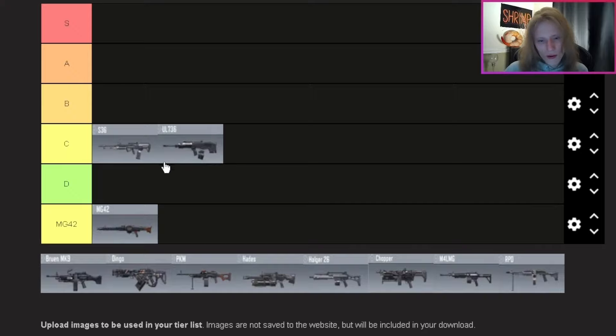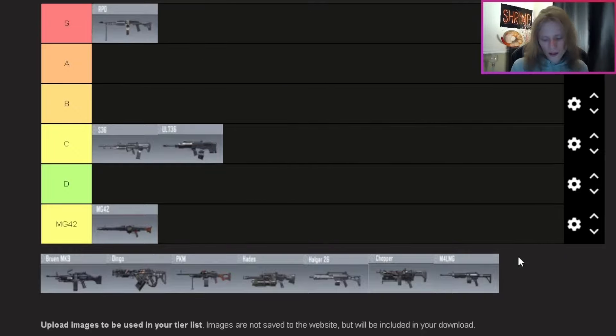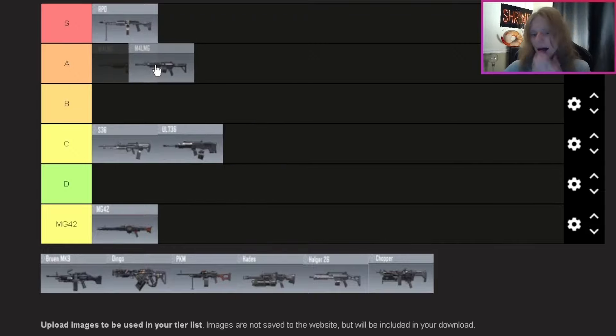The RPD — S tier. I've made fun of people who camp corners with the RPD, but the Compressent Cooling Barrel gives you unlimited ammo that automatically charges up, which makes it S tier in my opinion. Especially in battle royale it is so amazing — the stability isn't bad, the mobility is horrible, but it's just such an amazing LMG and it's stood the test of time.